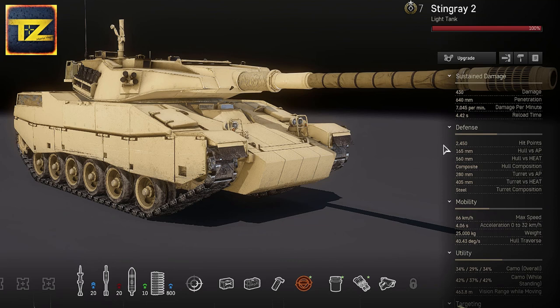Defense hit points 2450. Its frontal hull armor is capable of deflecting autocannon fire and some larger caliber shells as well. But it has very weak armor on the sides and rear, and its turret is vulnerable as well. That's something to always bear in mind — watch out for enemies on the sides.